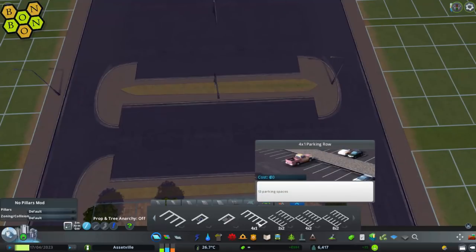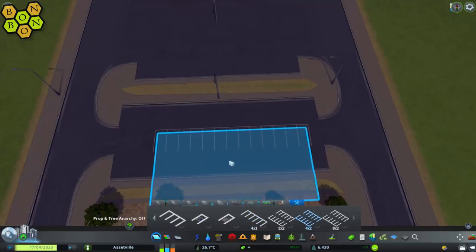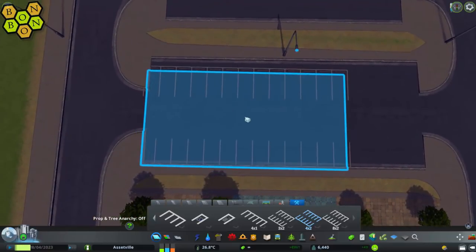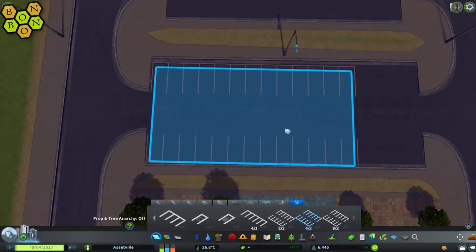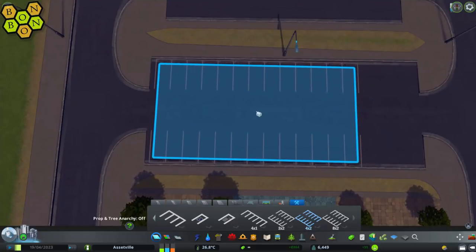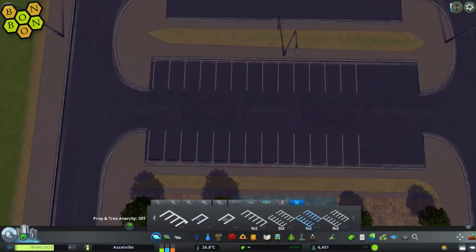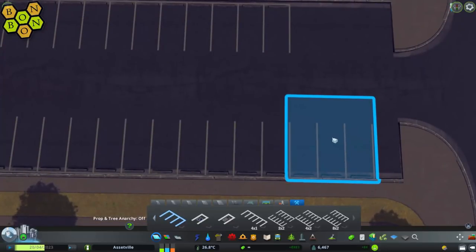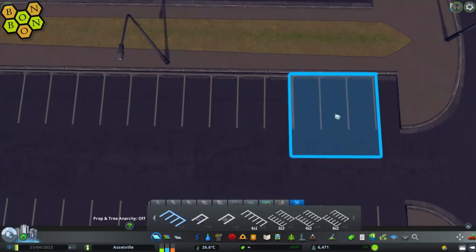Let's see what's going to fit best. A 4x1 is probably not far wrong, but we want it on either side, so we're going to use a 4x2 here. Come over here, turn on Fine Road Anarchy using Control+A, and then you should be able to plop down your parking right on top of your roads. I just want to extend that a little closer to the end of the bay, and we'll do one on the other side.